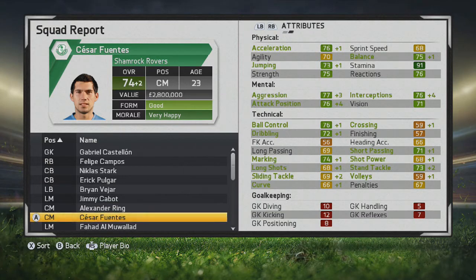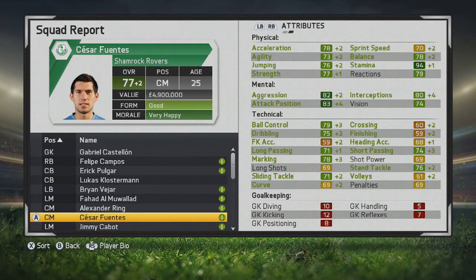His mental stats go up tremendously, and acceleration and jumping went up as well. Stand tackle, marking, ball control, and dribbling all look very solid. He has strong stats for both positions he's listed at, with continued improvement in his mental and physical stats, and growth all around in his technical stats. He seems like a very good technical player whose mental stats can really make him solid at center mid and right back.